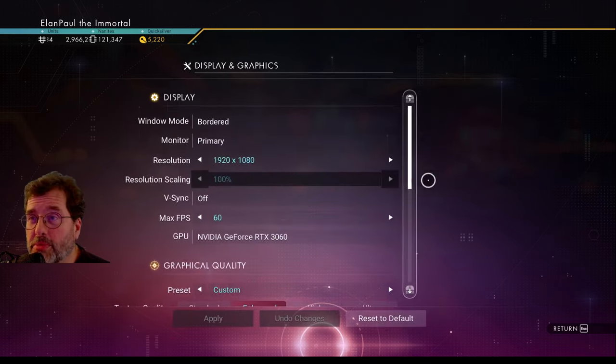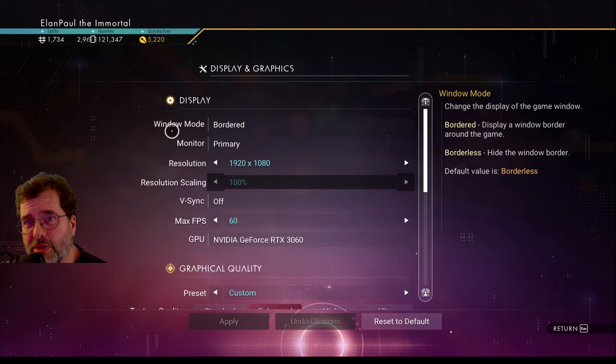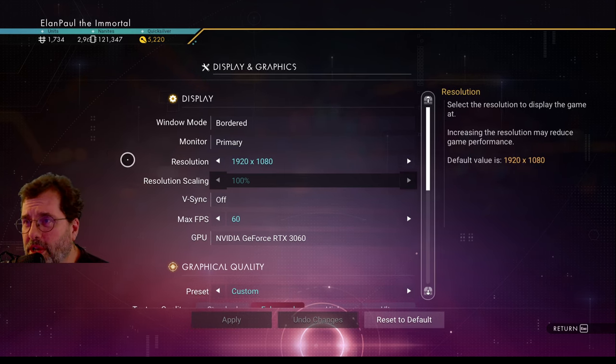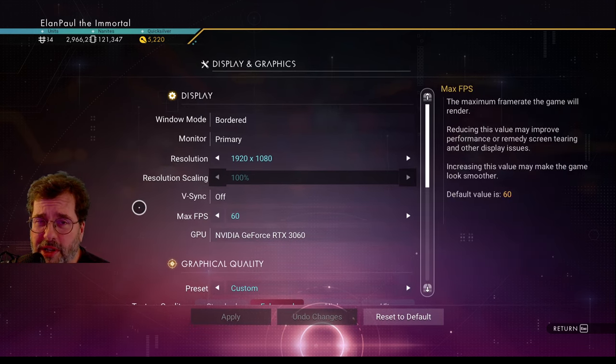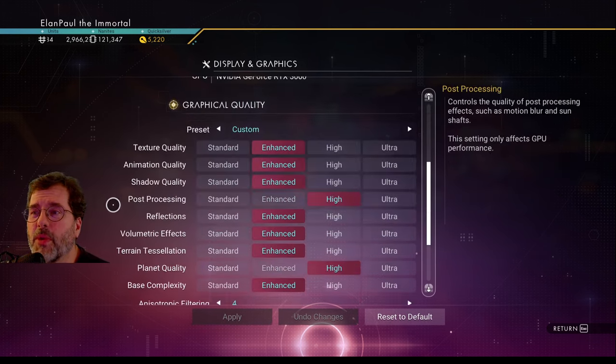Display and graphics is what you're probably more concerned with. I always go in bordered mode — it helps keep the game active on screen even when I have to alt-tab into other windows. Primary monitor: 1920x1080p. V-sync is off. Max FPS is 60 — I'm not running gaming monitors here, they're pretty cheap monitors. It's got the RTX 3060 in there.